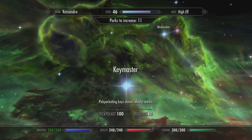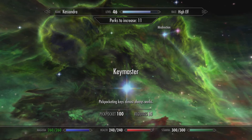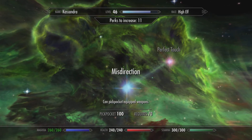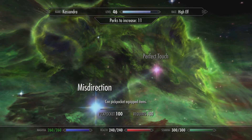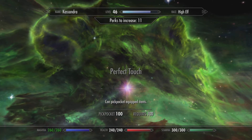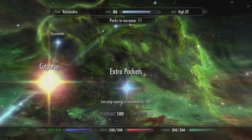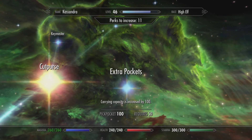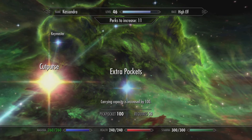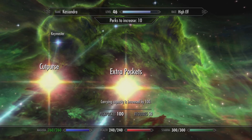Now look — Key Master: pickpocketing keys almost always works. We're not stealing keys at this point. Pickpocket equipped weapons — very nice. Perfect Touch: can pickpocket equipped items, which basically means you can steal the clothes off their backs. Extra Pockets: carrying capacity is increased by 100, which is good if you like me and you like to hoard items.